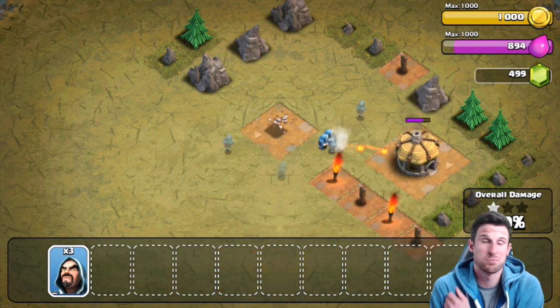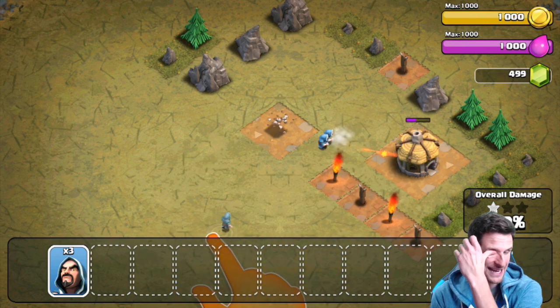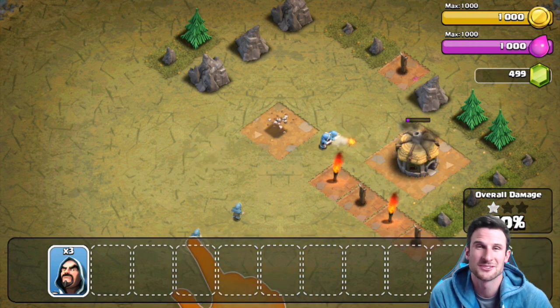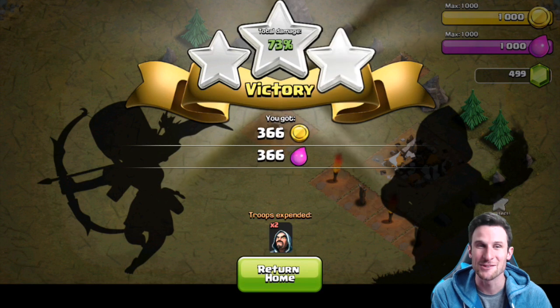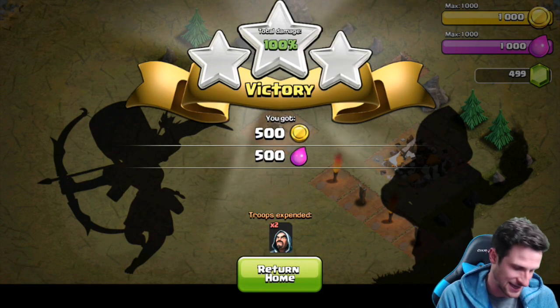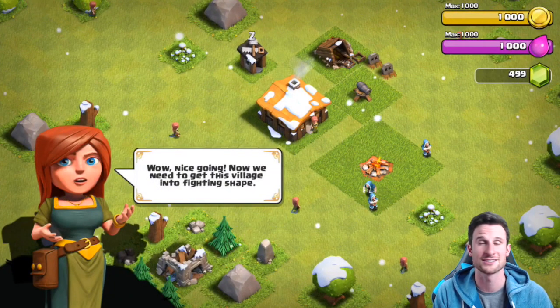I'm thinking of just doing a let's play — just playing up again — because those are always fun. Actually maxing out every town hall level and maybe doing some fun stuff at each one, like base builds for town hall two, town hall three, town hall four, and so on. I think it's going to be fun. Let me know if you're excited about it.